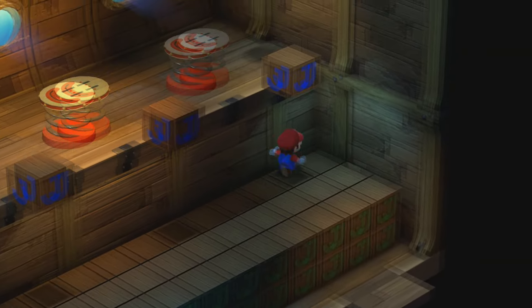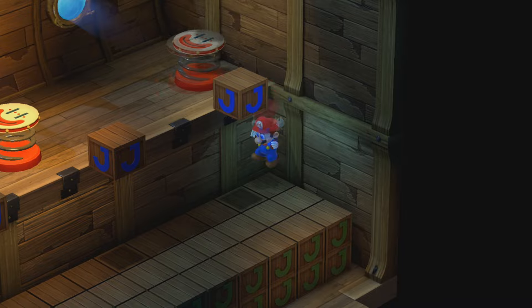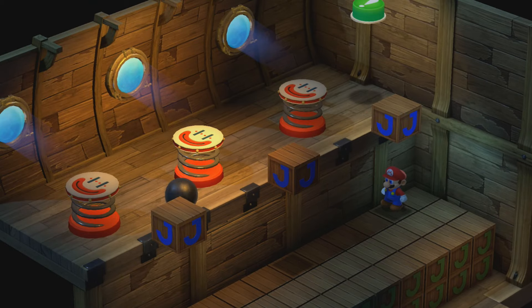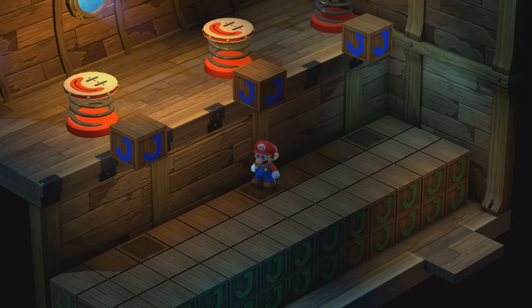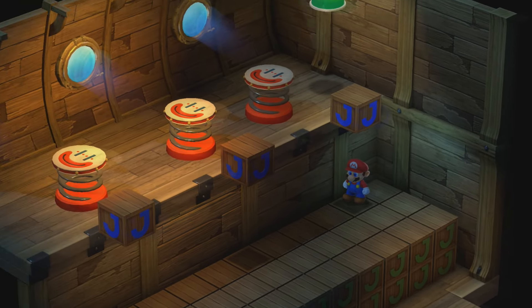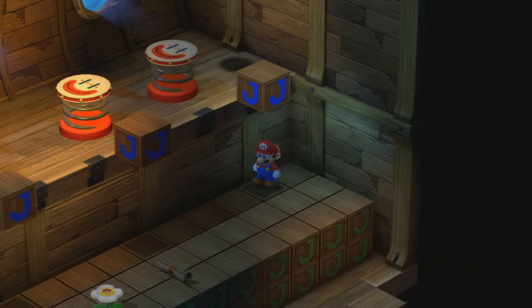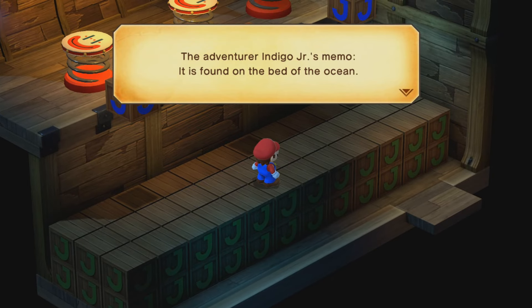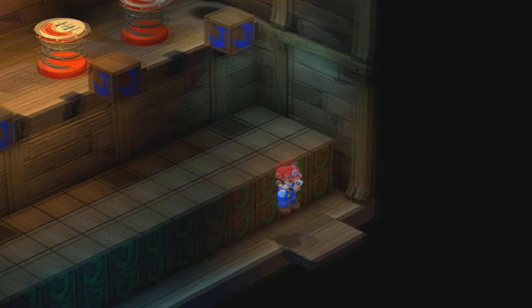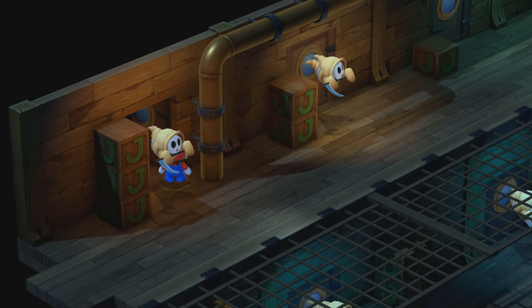Next up, we have a little trampoline puzzle. You have to stop all the trampolines in the right locations. There we go - you get a flower for this one. The Adventurer Indigo Jr.'s memo: it is found on the bed of the ocean. You can actually skip through these guys - you don't actually have to fight them.